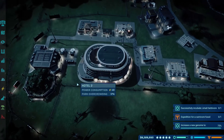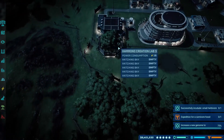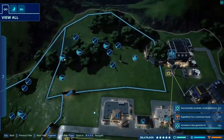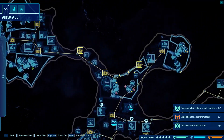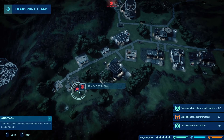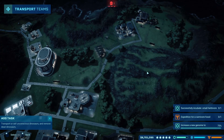My seventh and final tip is to use gates. As you can see, this Hammond Foundation Creation Lab gate goes to multiple pens — this pen, this pen, and earlier it also went to another pen, accounting for three pens total. On some of the larger islands like Isla Nublar, gates can be really useful because you can have one gate going to eight or more pens.